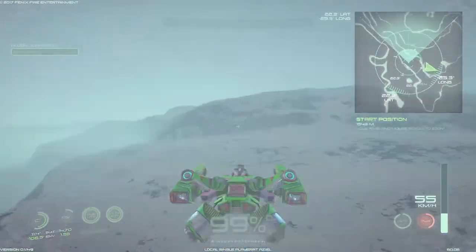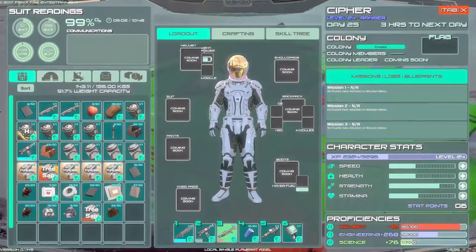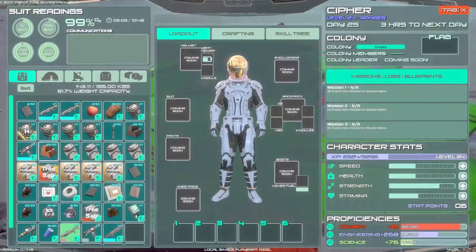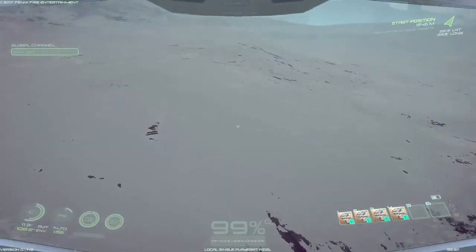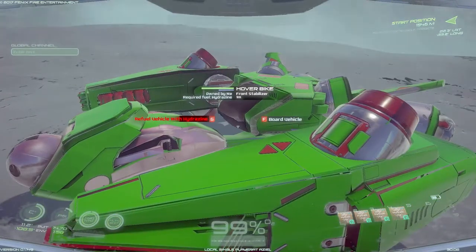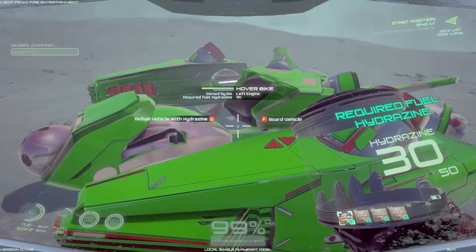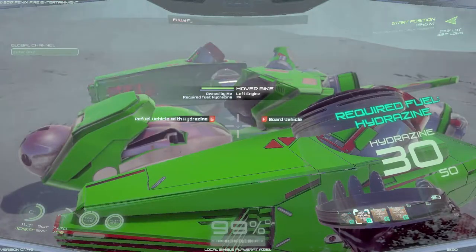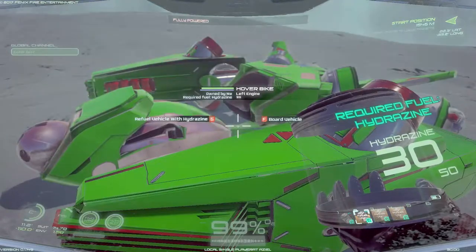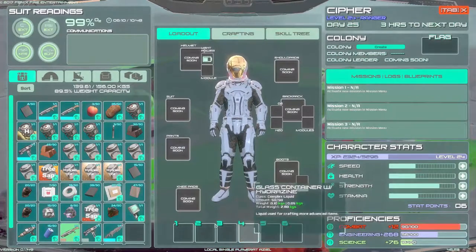I am going to stop and throw some fuel in this. Can I just press G to do it automatically? No — I have to put it on my bar. Alright — hydrazine, let's fill her up. I have to tap every time. Okay, now it's full. Fully powered. That's not bad — it only took one and a half.